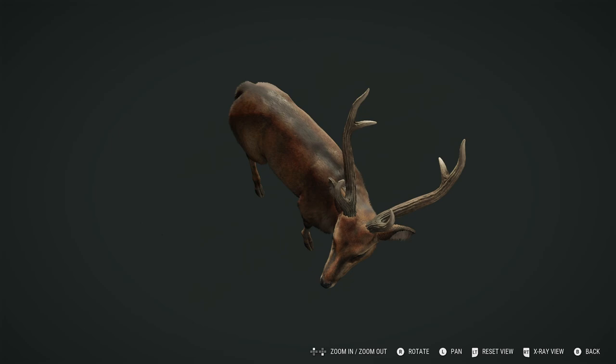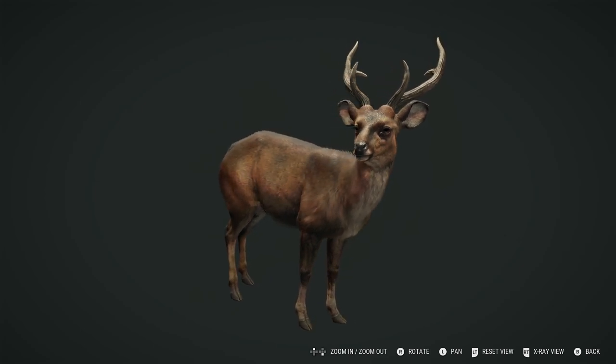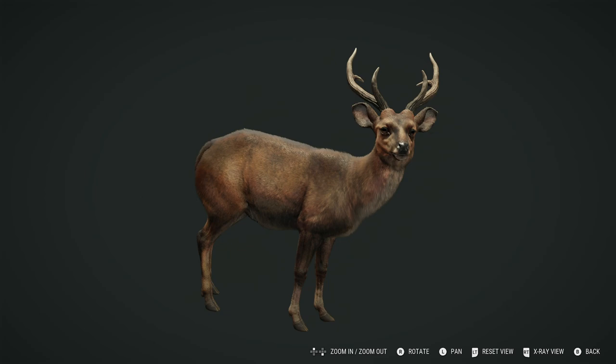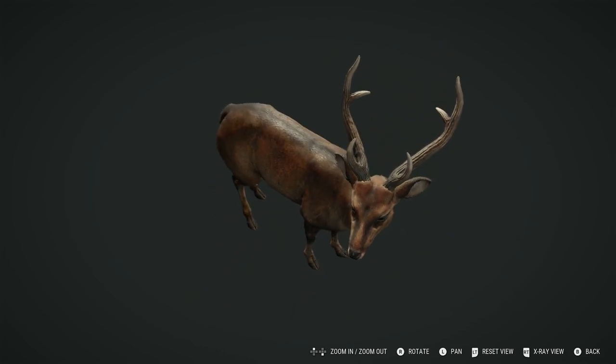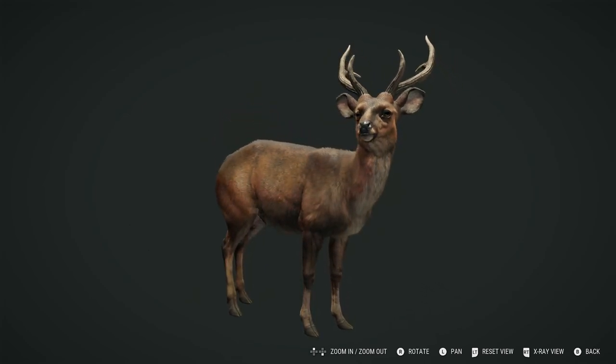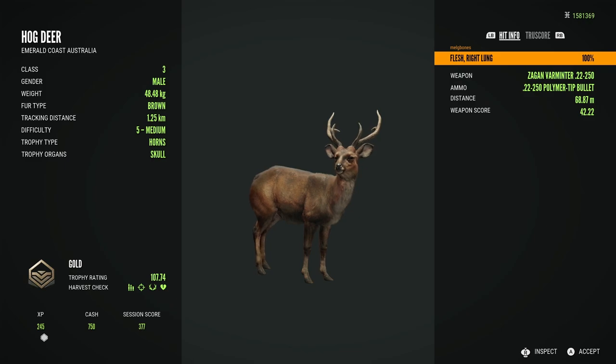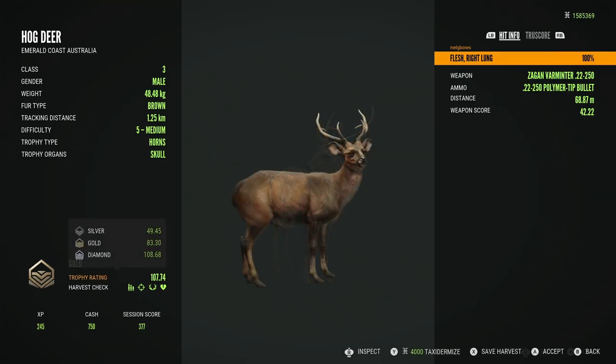That's going to be it for this video looking at the three new deer species. I hope this has been informative and I really hope you enjoyed it. I'm just super excited to actually get to hunt these in the live game — hopefully without getting trolled so badly. It was cool to get to see a level 5 of each regardless. I cannot wait to see what people find — the rares for hog deer, more rares for the Sambar and Rusa. Thank you so much for watching, and I'll see you in the next video.